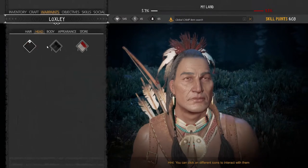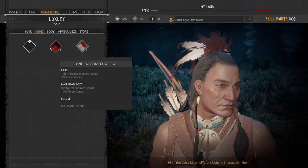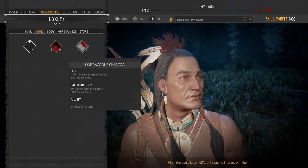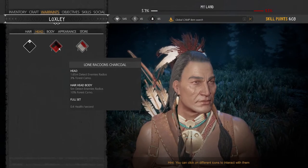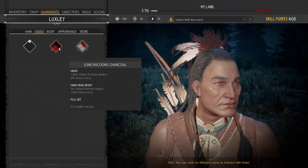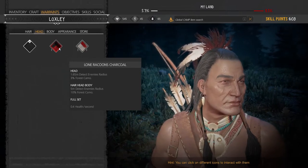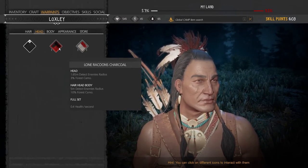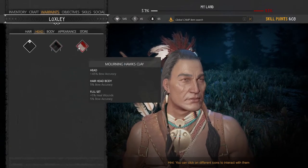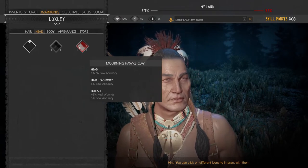Another handy thing that shouldn't be forgotten: you have some free upgrades available — that's the war paint. If you don't apply it, you just have no bonuses. If you do apply it, you get better detection radius, more camo, and if you have a full set, in this case some health per second recovering, more forest camo, and more enemy detection radius. You can combine two sets or go full on one set and have the additional full-set bonus.